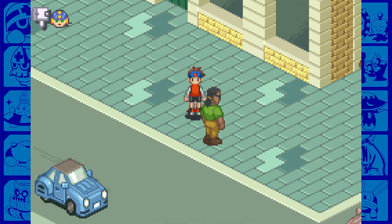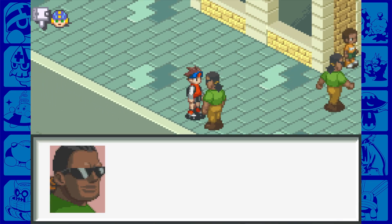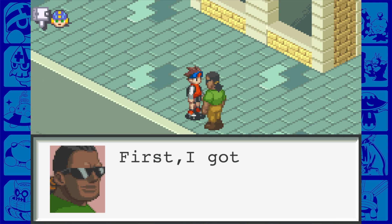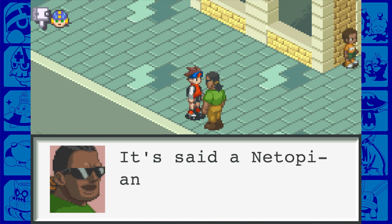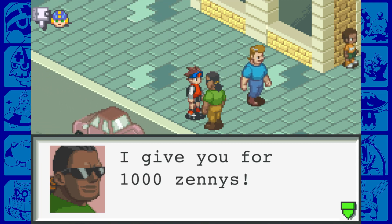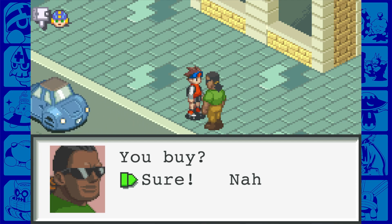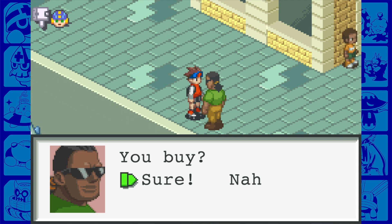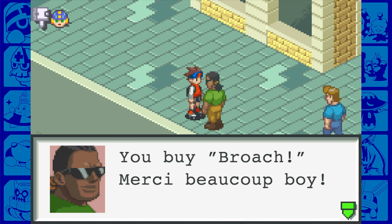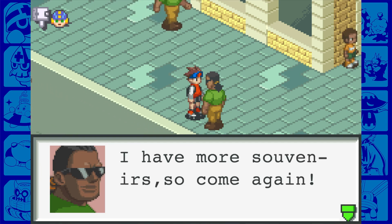Before we head back to Electopia, all three of our friends asked us to buy souvenirs. The vendor first offers a broach - said a Netopian princess once wore it, normally 100,000 Zennies but offered at 1,000 as a special customer price. Obviously trying to con us, but I know someone who might really like a broach like this. Next is Robo X - a very popular Netopian robot toy, also 1,000 Zennies. I know who will like that.